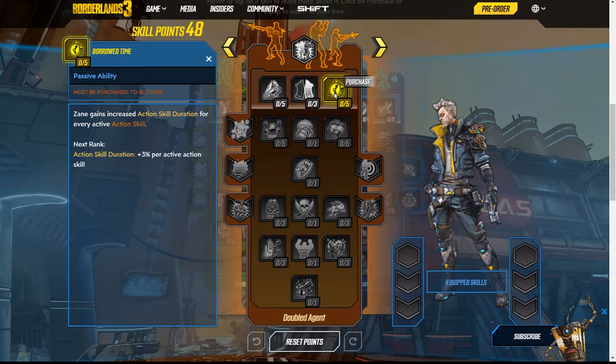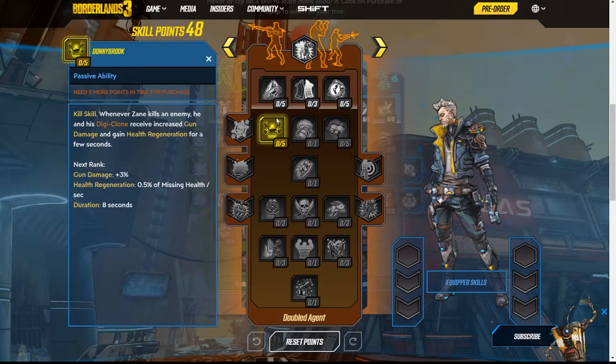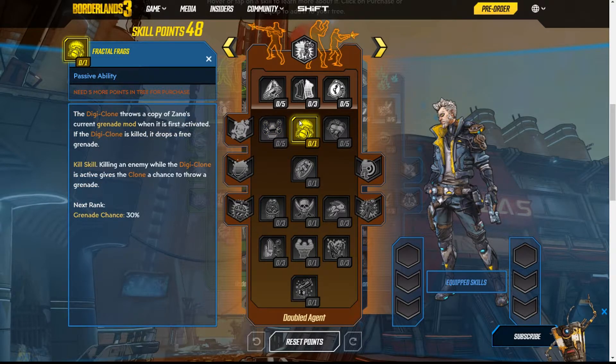Next he has Borrow Time — Zane increases action skill duration for every active action skill, which is pretty good. Next is Donnybrook, a kill skill: whenever Zane kills an enemy, he and his Digiclone gain increased gun damage and health regeneration for a few seconds. Next is Fractal Frags — the Digiclone throws a copy of Zane's current grenade mod when first activated. If the Digiclone is killed, it drops a free grenade. Killing an enemy while the Digiclone is active gives the clone a 30% chance to throw another grenade.